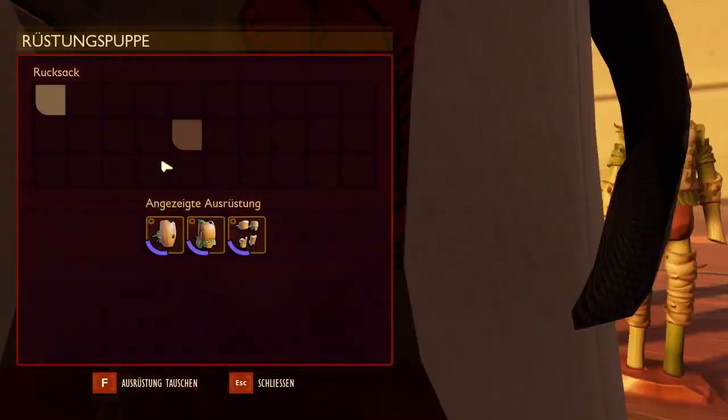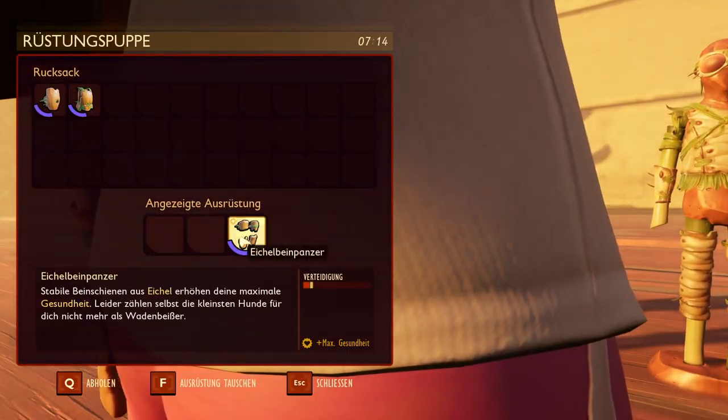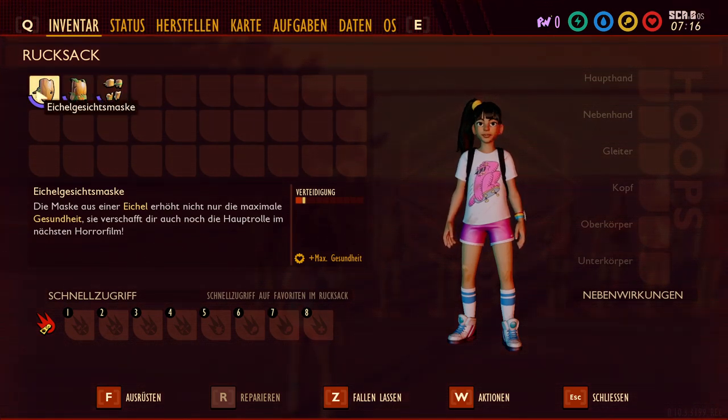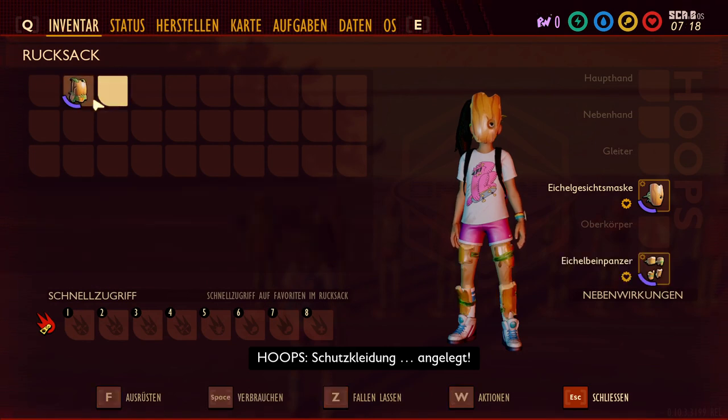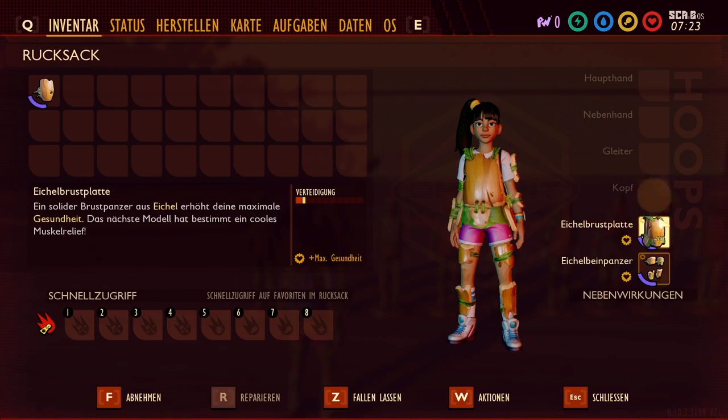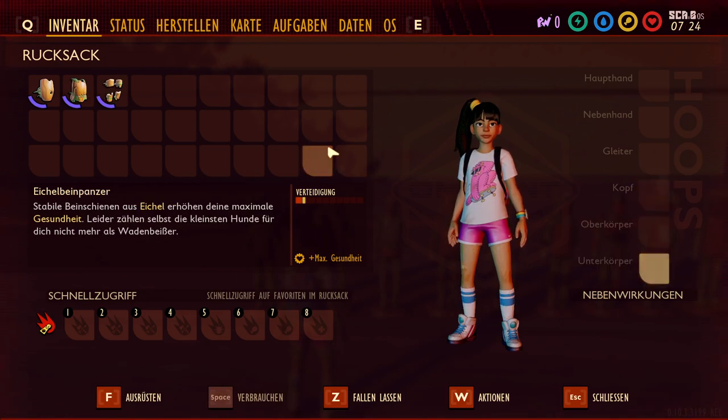Then let's switch over to the Acorn armor. You can already see it has 1.5 defense, and it gives three times Maximum Health, as well as once Unbreakable.